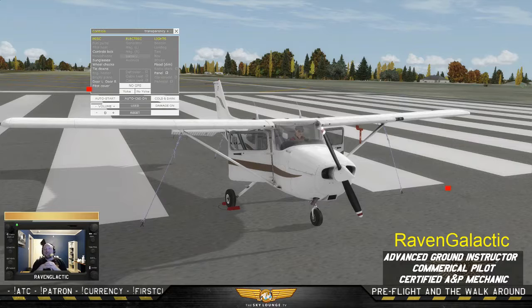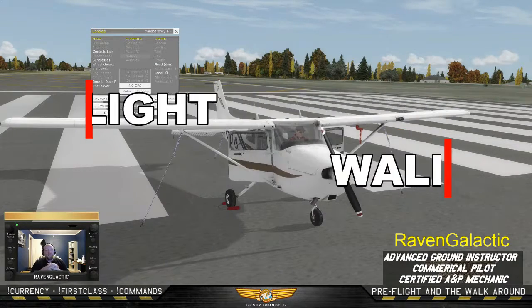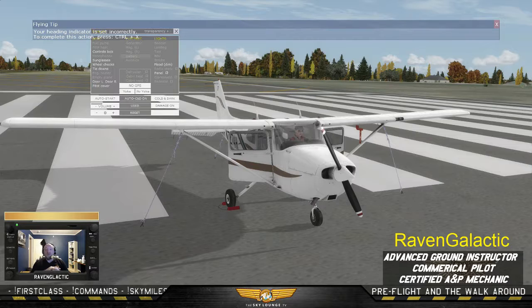Hello everybody and welcome to the Sky Lounge. I'm Raven Galactic, I'll be your host for this evening. Tonight we're going to do the pre-flight and the walk-around. That is a very important part of flying, because before you can get in the air, you have to make sure that all your systems are in working order and that everything is okay to fly.